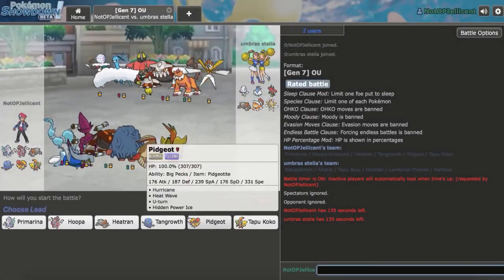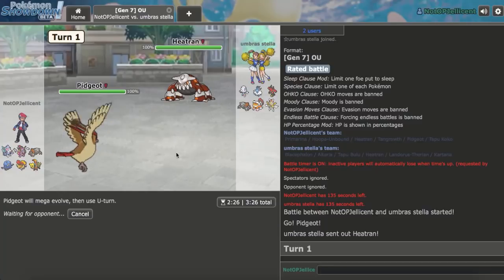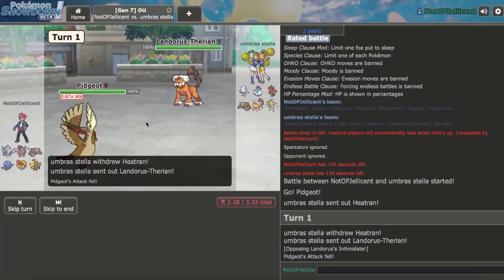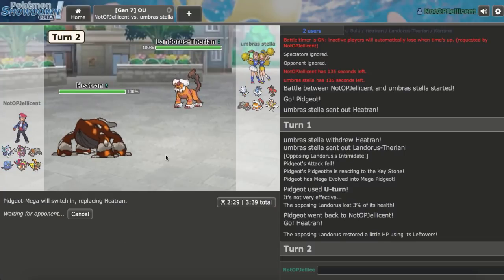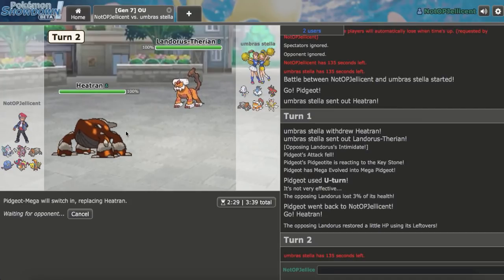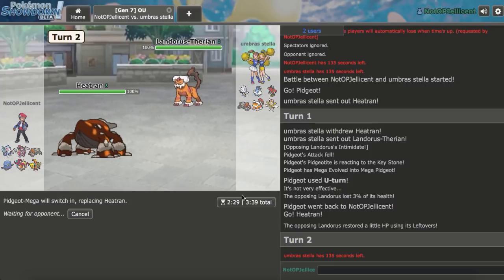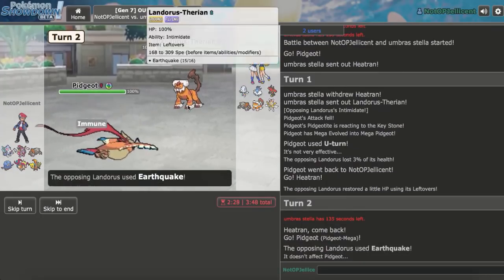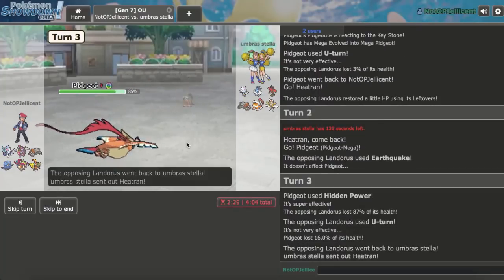Got another game — Mega Pidgeot and Primarina are both really nice here. I'll lead Pidgeot since it can press Landorus with HP Ice. He leads Heatran — not a big deal, I'll just U-Turn out into mine and try to get a parallel position. He goes Landorus, which is good for me. I'm going to double to Pidgeot and lure this Earthquake. Maybe he's expecting Shuca Berry or something. He actually doesn't go Heatran there.